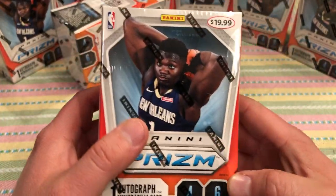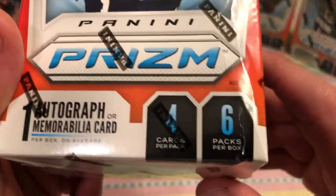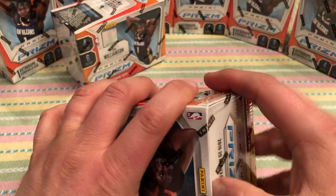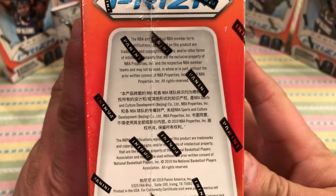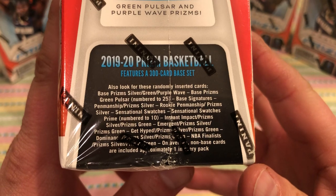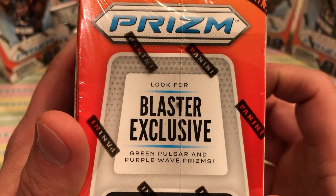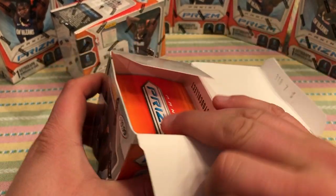One autograph or memorabilia card — it's usually a mem card. The box was crushed on this one, but I'm still taking it. Even if these things are damaged, this stuff is on fire right now. It's four cards per pack, six packs per box. You can pause that and also look for green pulsar and purple wave prisms.